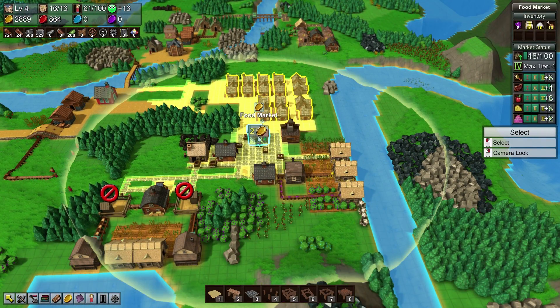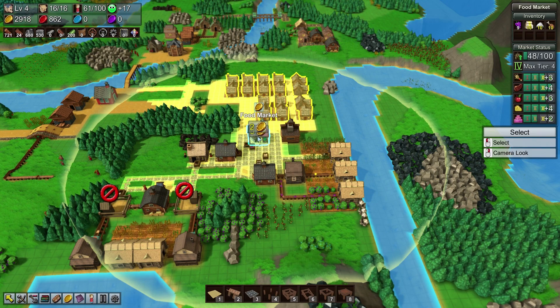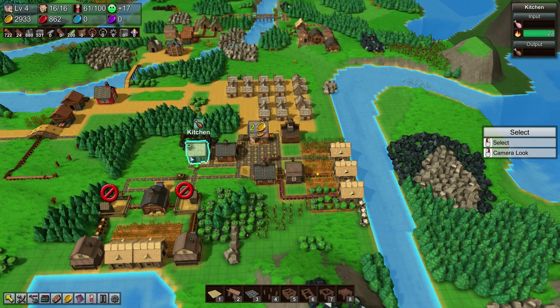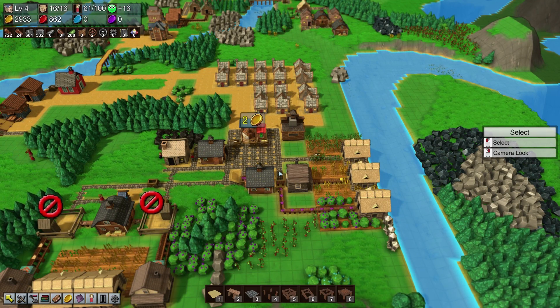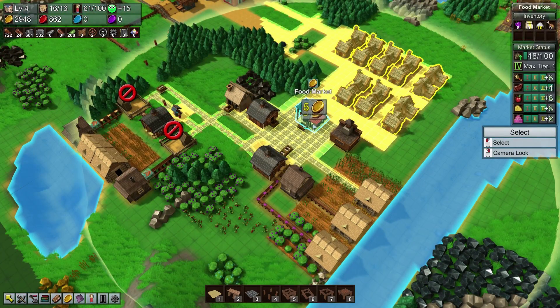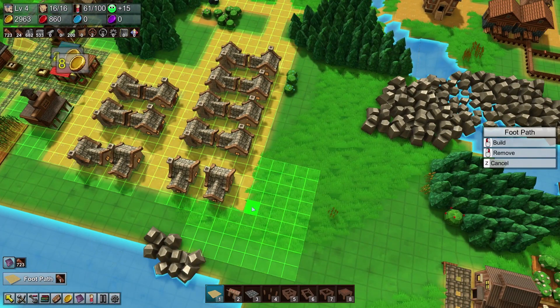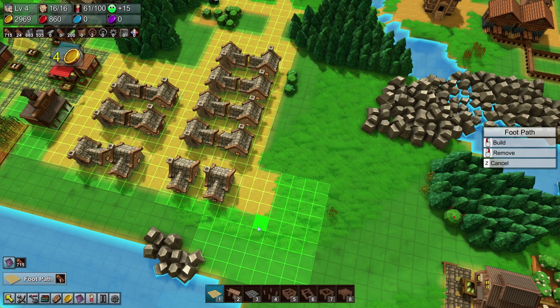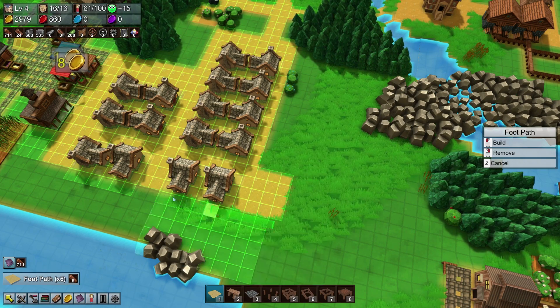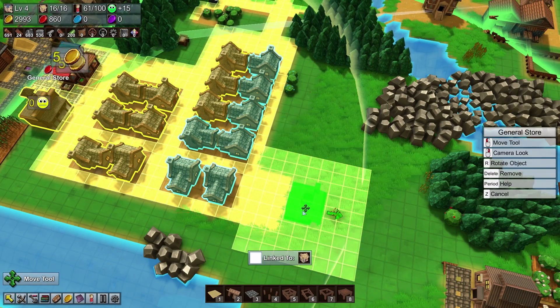Our focus is going to be the general store for the most part. The market is doing well, it could be improved, and generally speaking I want to try and keep on top of doing that. With the kitchen we could make bread or fruit juice, which would be much better at generating happiness, but we're going to focus on the general store instead for this episode.